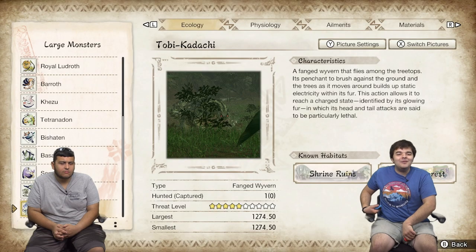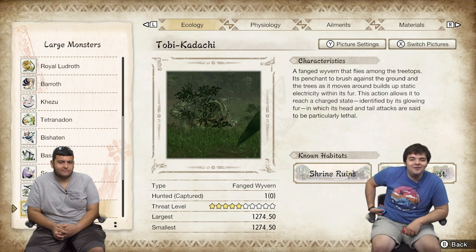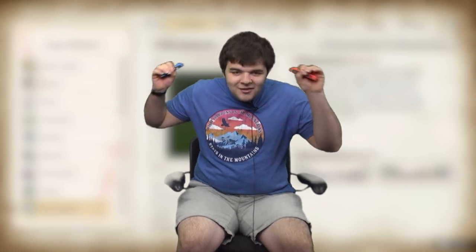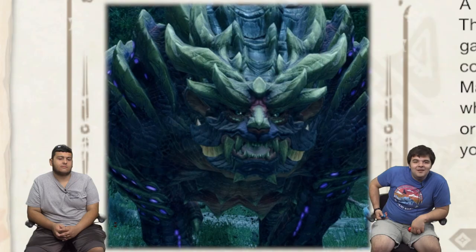Tobi-Kadachi — look at how camouflaged he is in that shot. Good lord, look at him. He was also introduced in World. He has membrane on his arms that let him fly like a winged squirrel, but he's also electric — so he's basically a giant squirrel lizard. This is Magnamalo. Oh my god, was this guy's fight crazy.